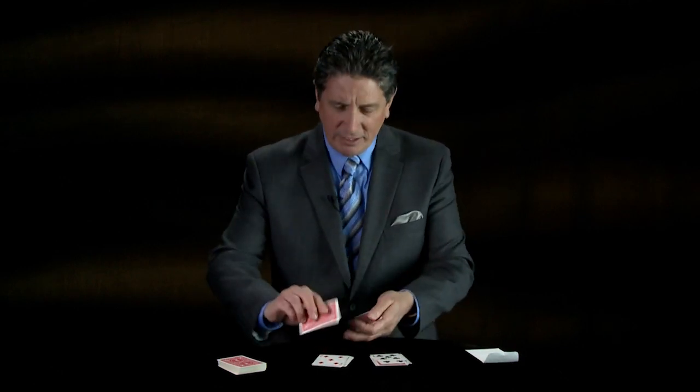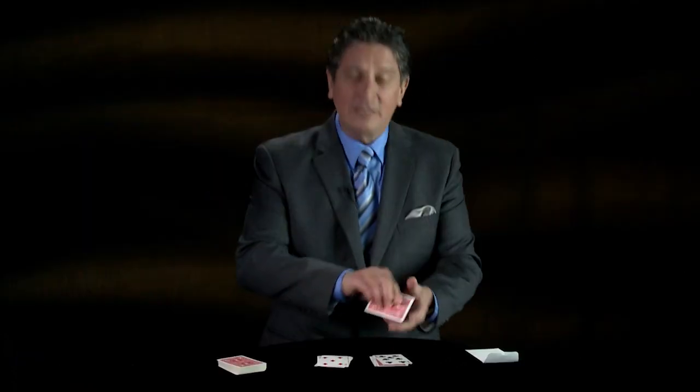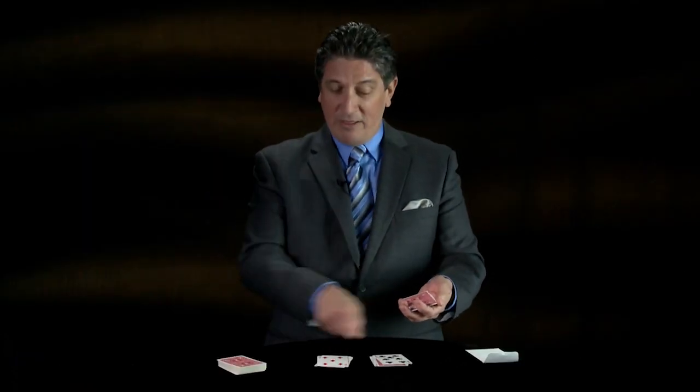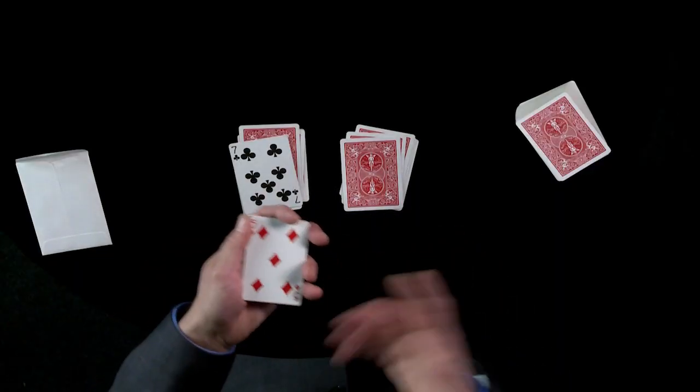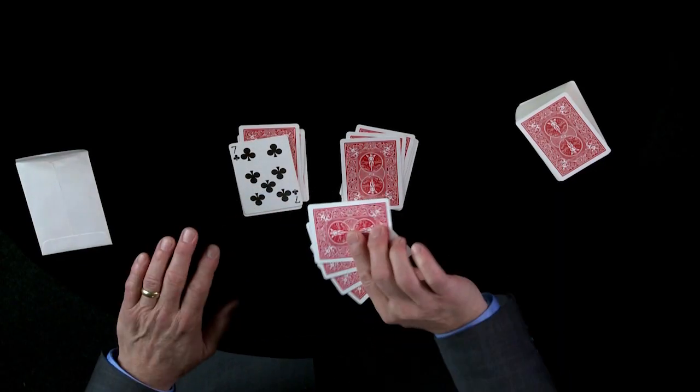Now here's another thing that's kind of interesting. If I give a little rub like this, these cards will no longer be influenced by their value, but by their color instead. So if I take the five of diamonds, which is a red card, give a little snap — all of the cards become red cards.